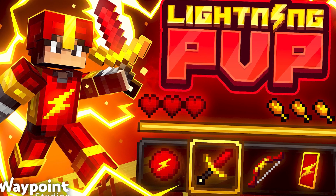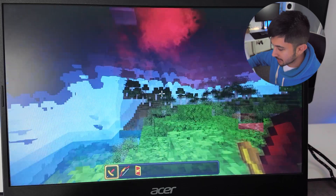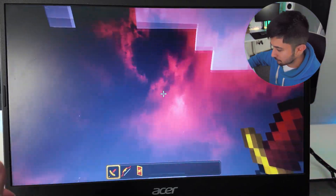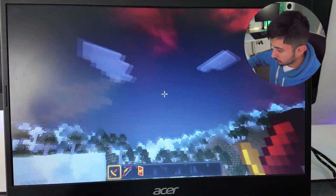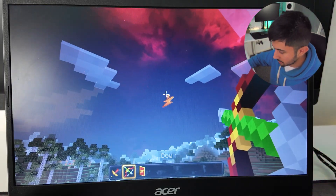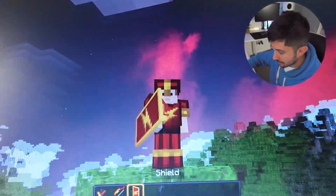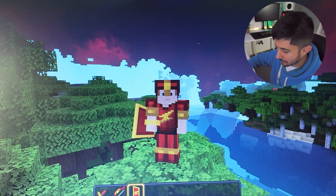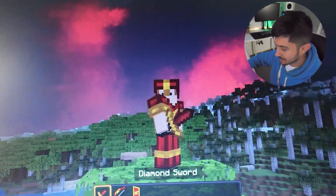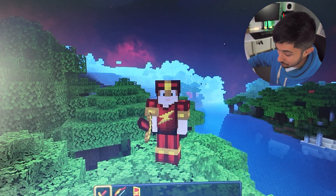I've actually gone ahead and made a texture pack on the Minecraft Marketplace. My new one is called Lightning PvP, and it'll be released on Tuesday the 29th of October. Here's what the pack looks like in-game: we've got a lovely red-themed custom sky, short swords — obviously, because it's a PvP pack — and bow indicators. When you pull back the bow, it goes different colours. We've got a lightning-themed shield and armour. I think this is the best part of the pack, honestly — it's very flash-themed, lightning-themed.